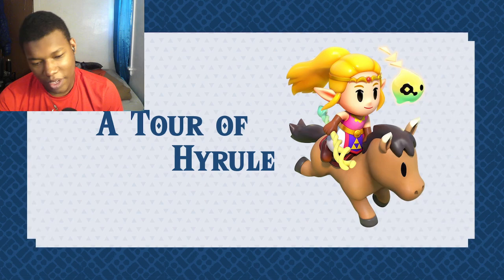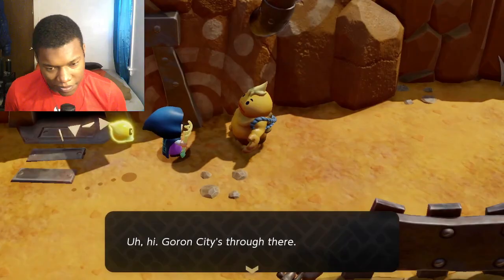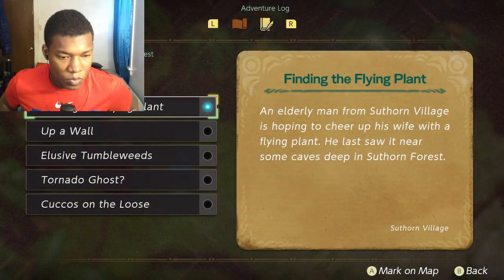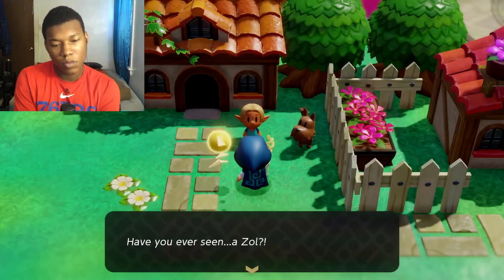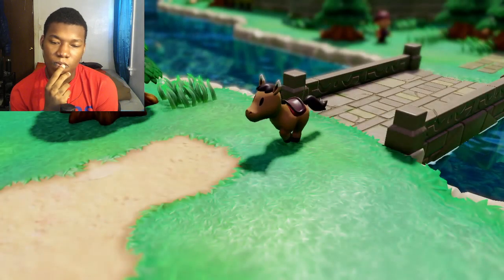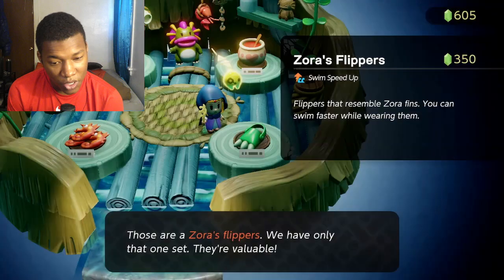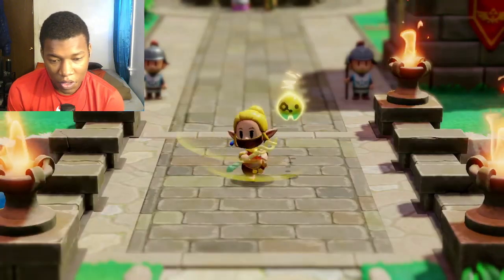A tour of Hyrule. Bro, Zelda's actually out here in the field. That's crazy. You'll meet many quirky characters during your travels. Keep track of quests they give you by browsing your adventure log whenever you'd like. Helping people with their troubles is a big part of your journey, and wise heroes are often rewarded for their good deeds. To aid you on these quests — uh-oh — you can ride a horse. We got a horse? You can make smoothies with ingredients you've collected. You over here making smoothies? And obtain accessories or outfits to enhance Zelda's abilities, and to look fashionable, obviously.